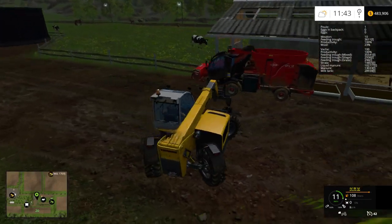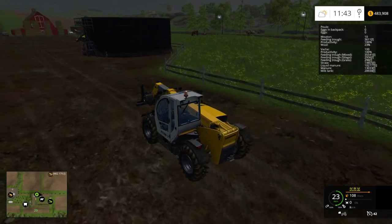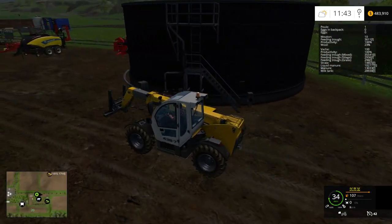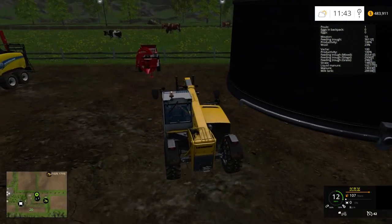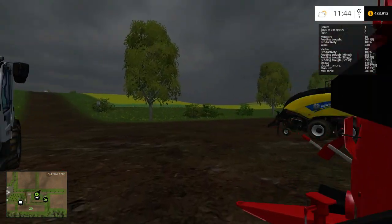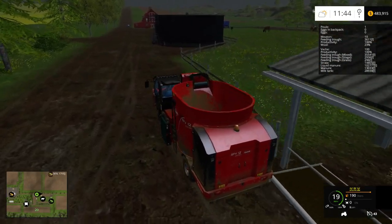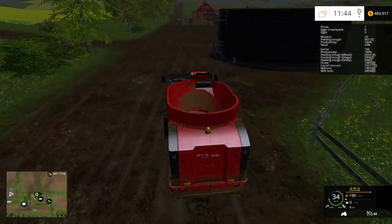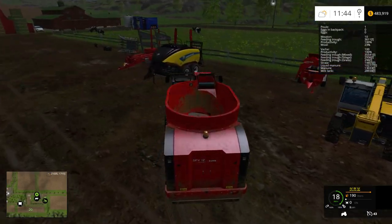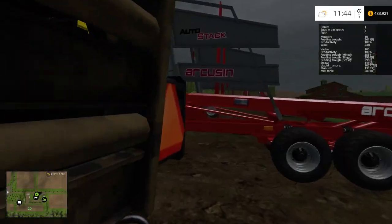I wonder if they'll ever come up with a bale chopper for square bales, because the bale chopper we have is not really well suited for square bales — it works, but it's not very pretty. So now we have everything good to go with our cows — or as the game calls them, our vash. Actually, 'le vash.' But what the heck do I know?